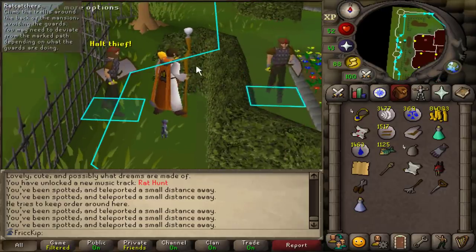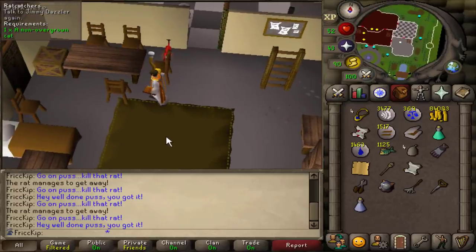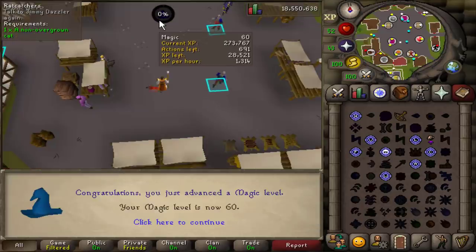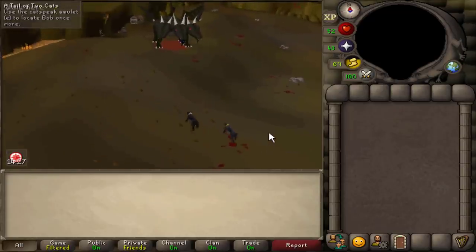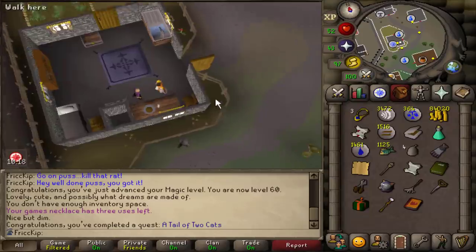He just teleported from there! Is that it? That wasn't that bad — I don't know what all the hubbub is about this quest. We just got a magic level — 60 magic from teleporting. I love this cutscene — very relatable too. She's just being a backseat driver. Tale of Two Cats complete — we get a mysterious present.